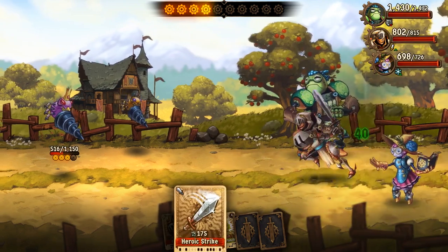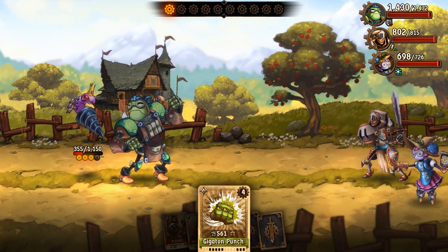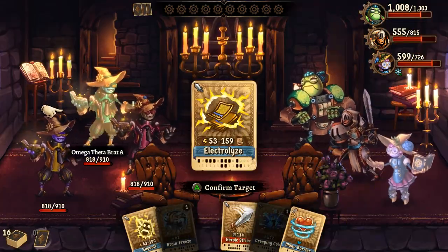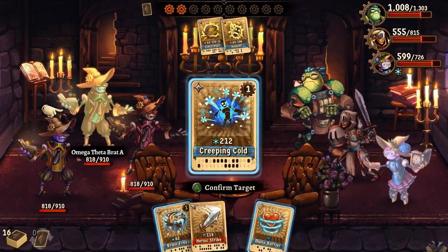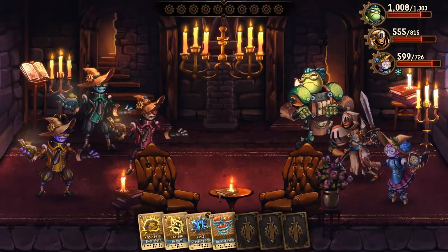On the other hand, some cards work better with teamwork, and if you play one of these immediately after a card by a specific teammate, its power will be increased. Altogether, the combat system is complex enough that you'll need strategy and planning to succeed, but simple enough that it's not difficult to learn and understand the mechanics, all spiced up with a dash of randomness as you draw new cards from the deck.